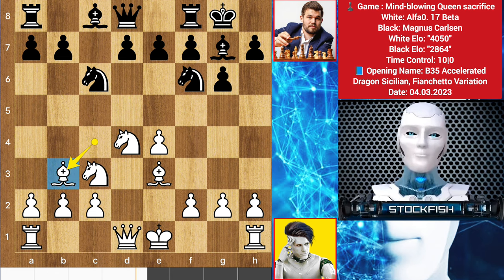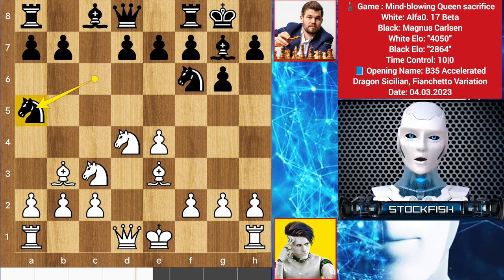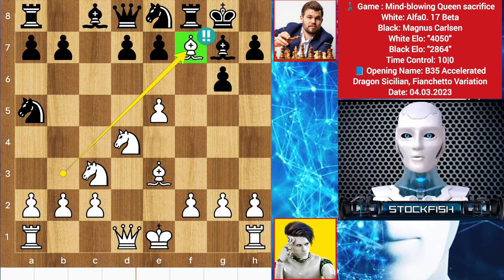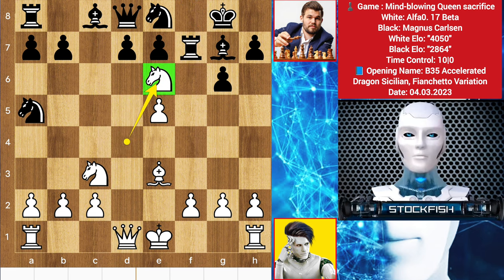If you think knight to a5 to target the bishop, let me show the variation. If knight here, then e5. If you retreat your knight, then Alpha will sacrifice his bishop by playing bishop takes f7 check. If rook takes happens, then knight to e6, trapping the queen in her home — you will lose your queen.